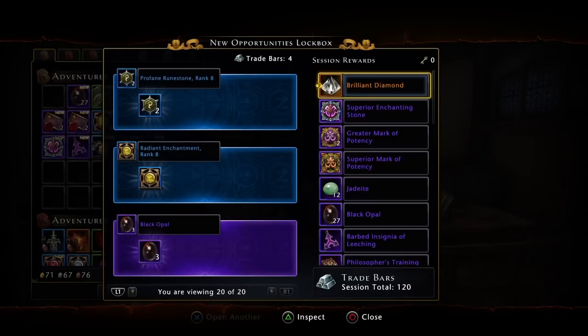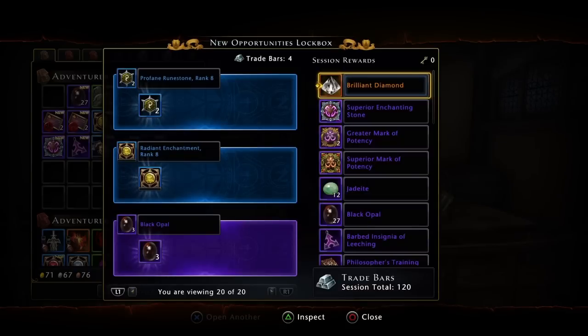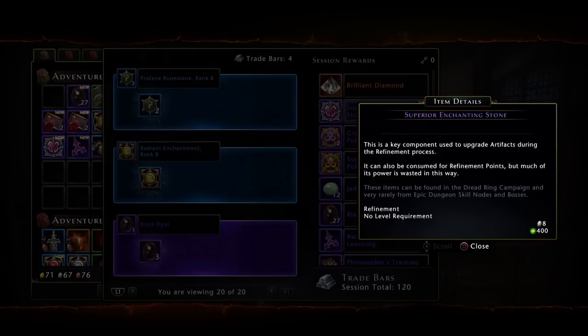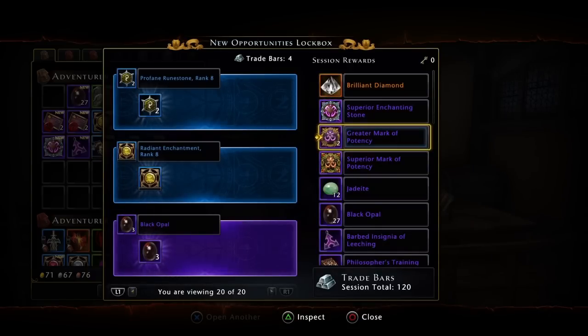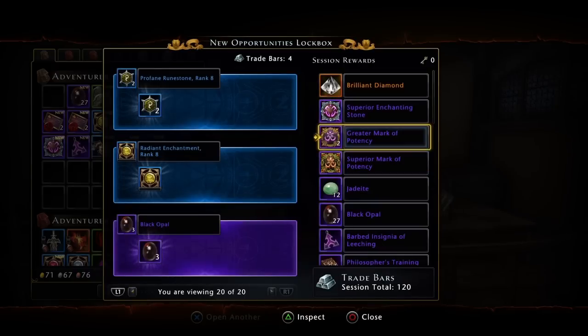We got all of our lockboxes open and we didn't really get anything great again, which really proves the point that the new ones are not as good as the older ones. I got a brilliant diamond, which is worth about 50,000 AD — that's about what I'd normally get for one pack back in the day, like three months ago. Other than that: superior enchanting stone, greater mark of potency, superior mark of potency, and 12 jadeite.